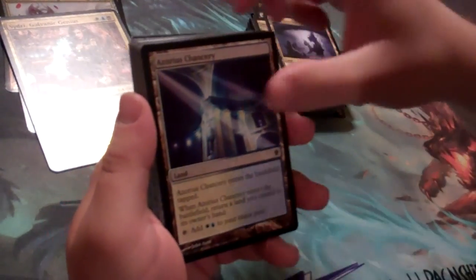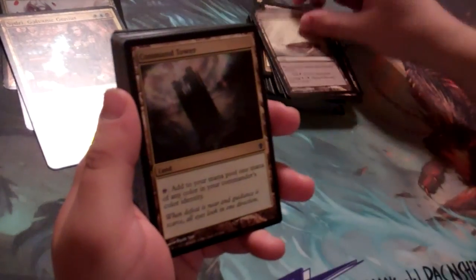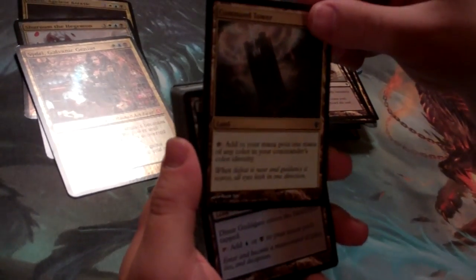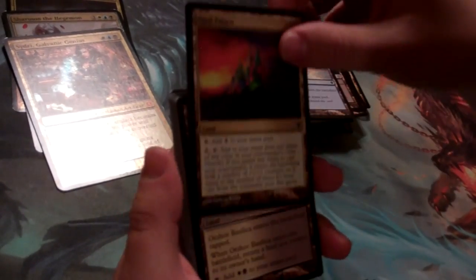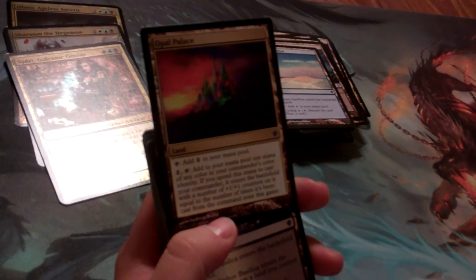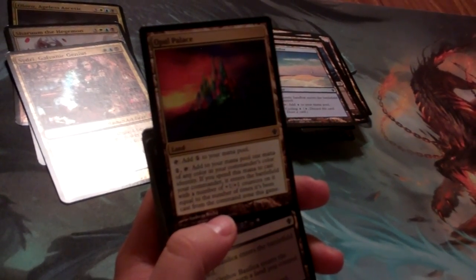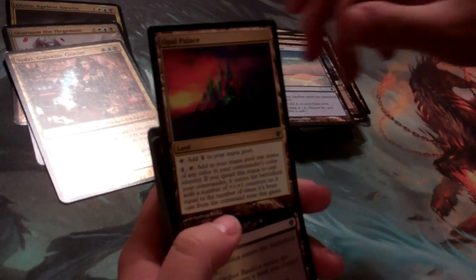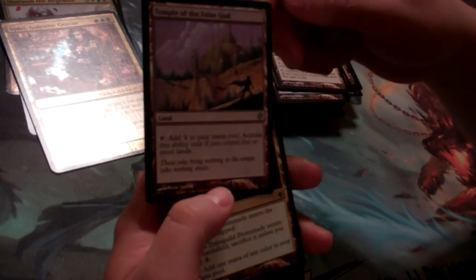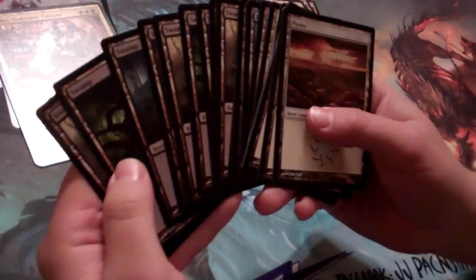Into the lands now — we have some fixing with Arcane Sanctum, some blue-white fixing, and a cycling land. Command Tower is the best mana fixing available. More black-blue lands, some basic land fetchers, black-blue filtering, and another cycling land. We have Opal Palace, the new land from these boxes — tap for colorless or pay colors to add one mana of any color in your commander's color identity. If you spend it to cast your commander, they enter the battlefield with +1/+1 counters equal to the number of times you've cast them. We also have five-color land Springjack Pasture to make some goats and turn those goats into mana. Temple of the False God is in each deck — add two mana, activate only if you control five or more lands. Then some more fixing and our basic Plains, Islands, and Swamps.